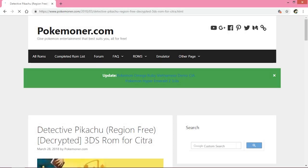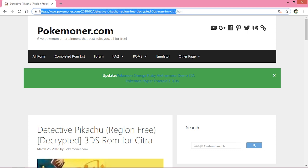First of all we need the Detective Pikachu 3DS ROM. For that we're gonna go to a website named Pokemoner.com. To make things easier for you, I'll give the link in the description, so you just copy the link and paste it in your browser and it will automatically take you to this website.